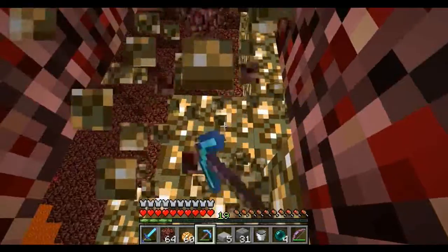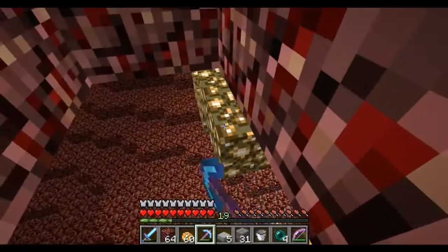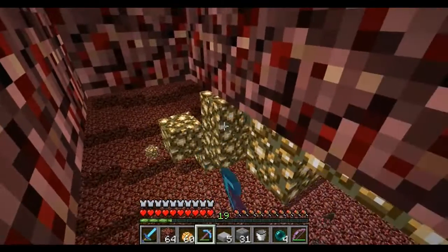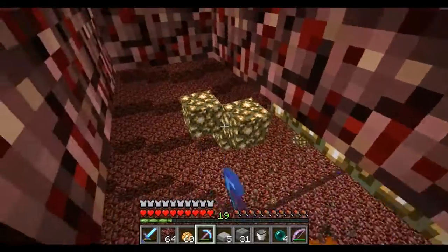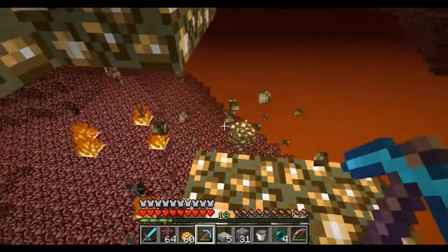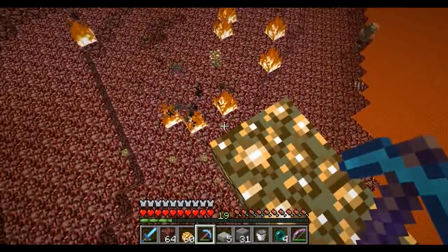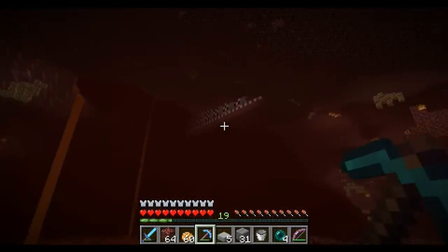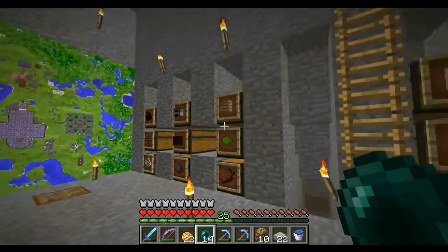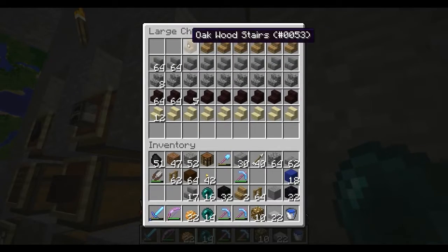Here you can see me getting some glowstone in the nether because I need more lights in the cathedral. This is pretty risky but I have to do it every now and then. It's pretty fun — as long as ghasts don't shoot me. Hey, I can see the hub from down here — looks pretty cool.